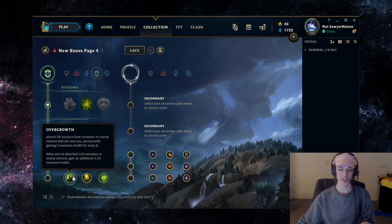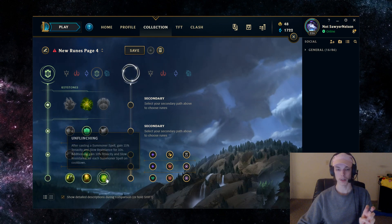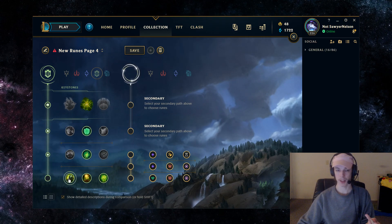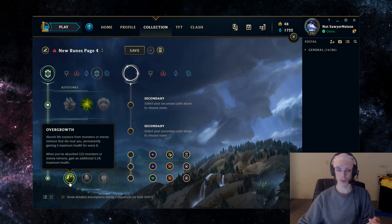In the next tree, your good options are either Overgrowth or Unflinching. With Nautilus, having Tenacity or Slow Resist isn't that important — once you're on top of someone, you're there. I'm going to recommend Overgrowth. Whenever you're near minions or monsters that die, you're going to be getting permanent health increases. Once you absorb 120, it gives you a percentage of max health increase. This ends up giving you about a ruby crystal for free, and as a support, that is absolutely strong — basically 400 gold worth of HP for free.